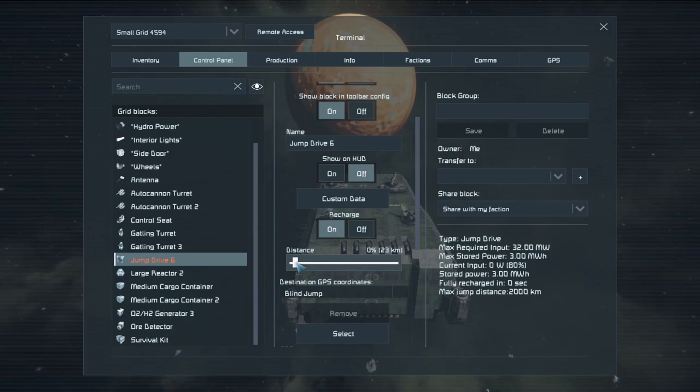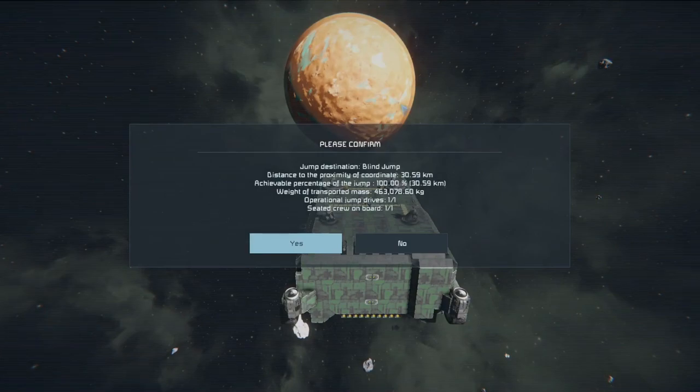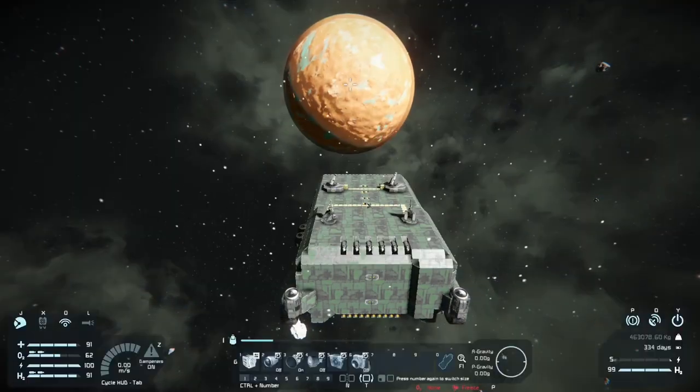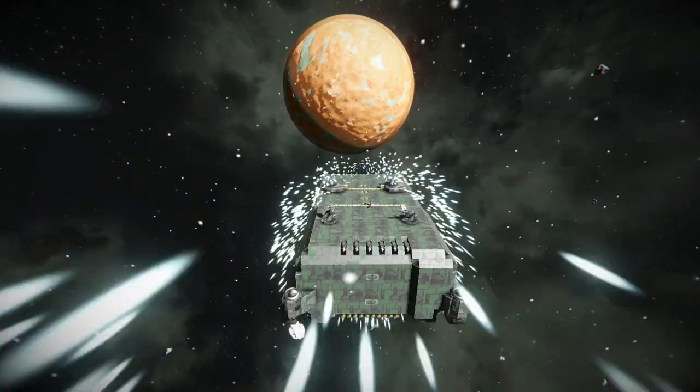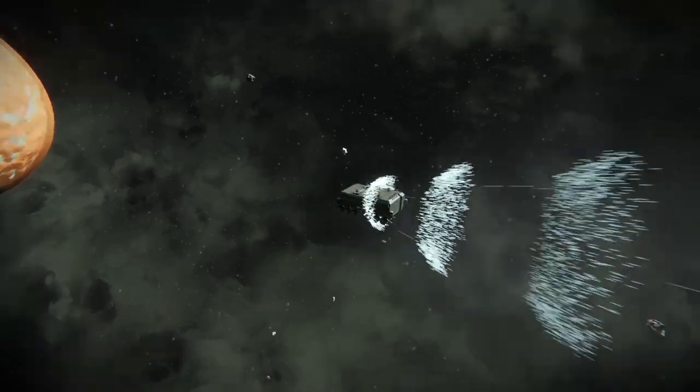Luckily, we have a very quick vessel to use. The crawler is capable of traveling up to 2,000 kilometers per jump, putting us right in range of it. However, the moon Titan is actually only about 35 kilometers from the alien planet, which is pretty convenient if you're already on this side of the solar system.